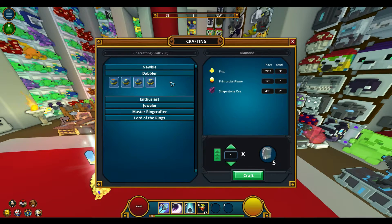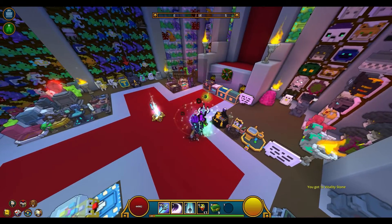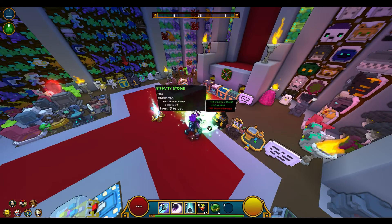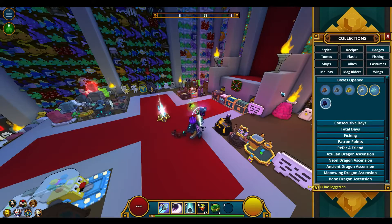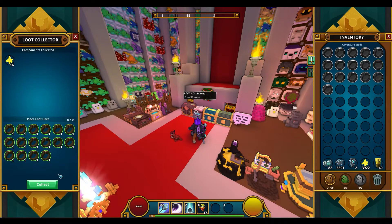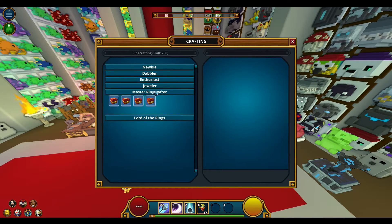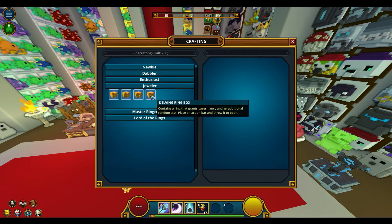Every level — whether 3 to 4 or 200 to 201 — needs 100 Mastery Experience. As you'll find yourself opening many ring boxes, keep in mind that magic find does not affect the rarity of the ring. Also, the boxes you are opening do not count towards your boxes opened badge. To quickly get rid of all the junk rings you're getting, just place them in your loot collector. Keep in mind: if you've unlocked Master Ringcrafter and you're going for Lord of the Rings, crafting a ring from the Jewel tab won't give you any skill levels.